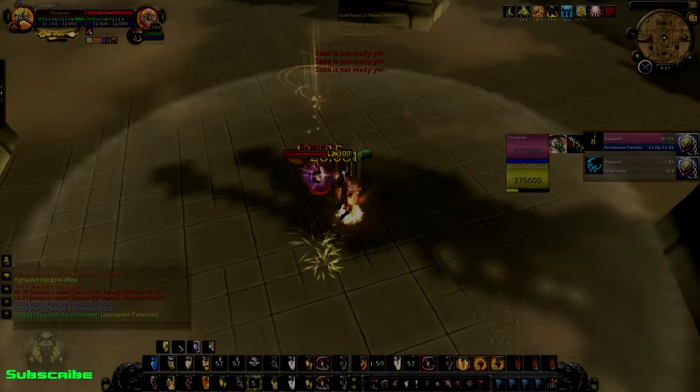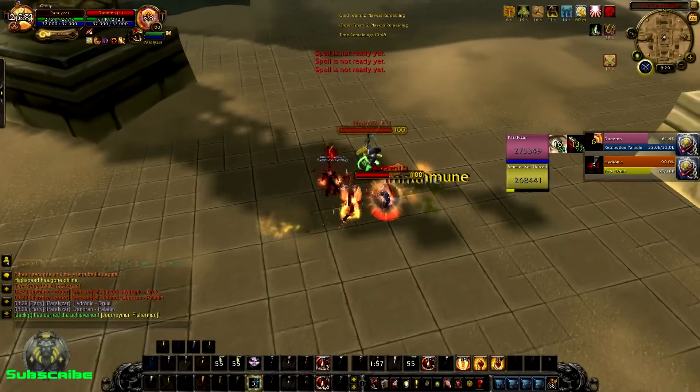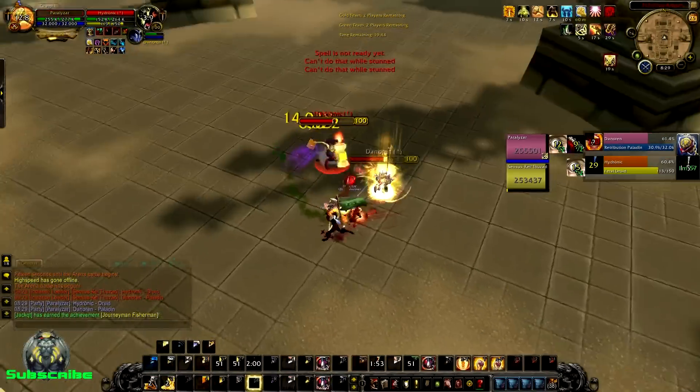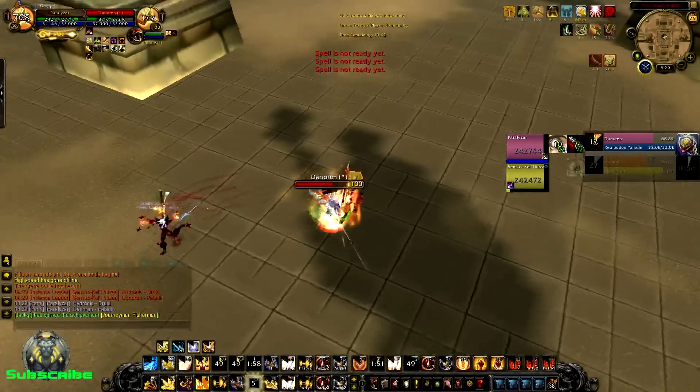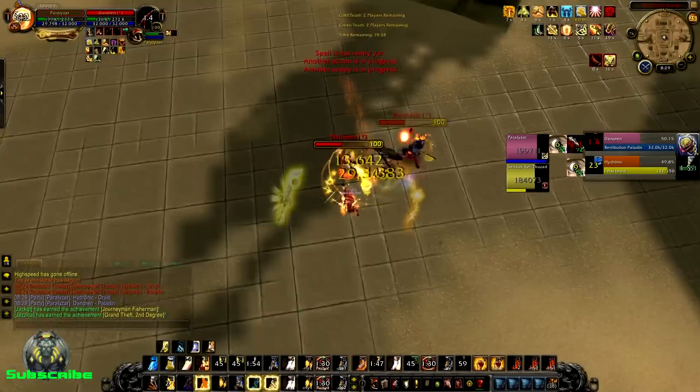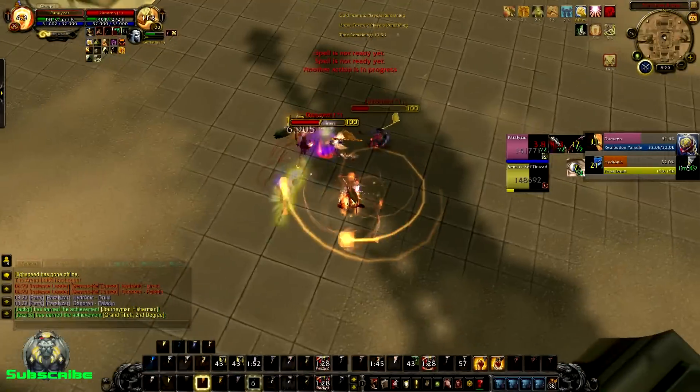What's up guys, it's Paralyzer. Today we're doing a guide and I'm going to talk about everything: your glyphs, your gear, your talents, and what enchants you should be using. Let's get started on the glyphs first.